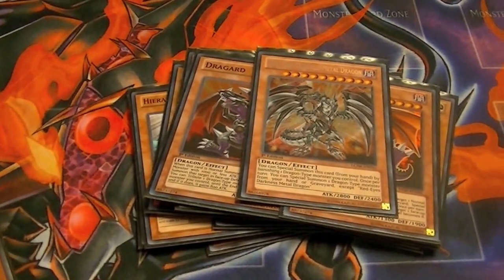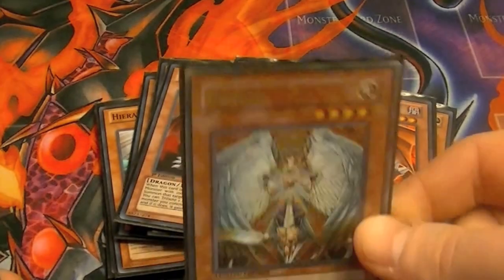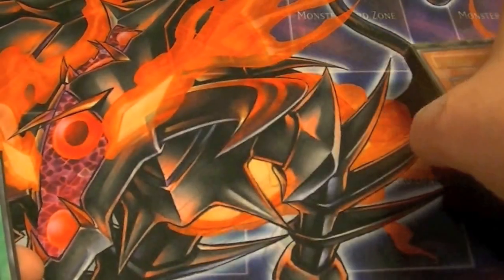One Red Eyes Darkness Medal — self-explanatory. And since it's mostly a light-based deck, one copy of Honest. That way, in case they go to attack one of your weaker monsters, you can drop Honest and go right on.